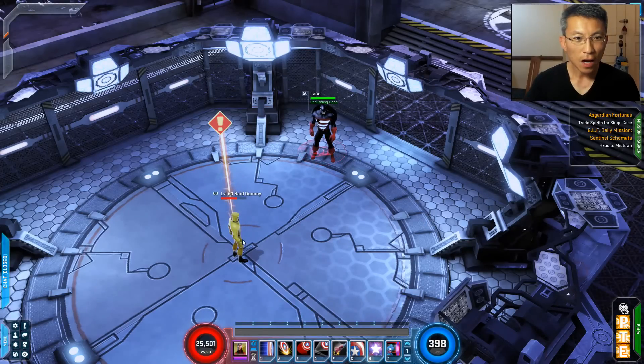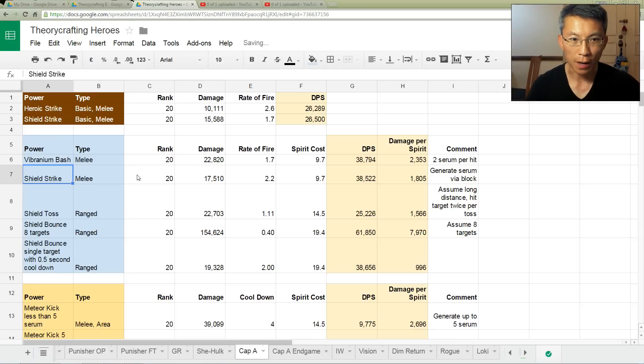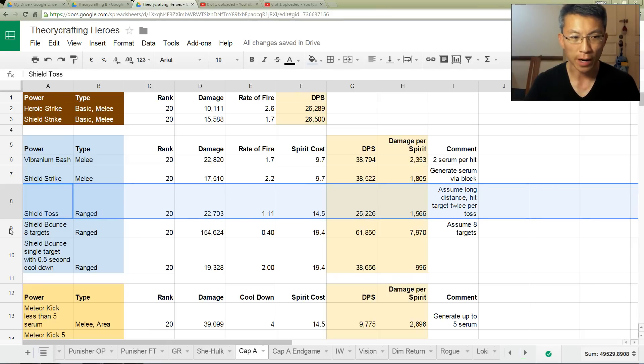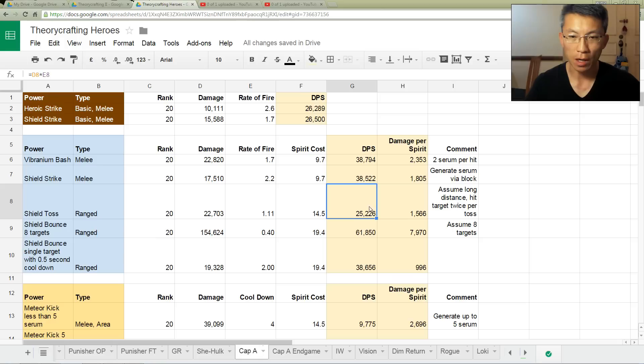Let's look at some numbers for Captain America — these are all rank 20 without gear, omega, or hero synergy. Vibranium Bash does about 38,000, which is very comparable to Shield Strike, although Shield Strike hits faster but deals less damage. I prefer Vibranium Bash because I need Serum generation quickly. Then looking at Shield Toss versus Shield Bounce — for single target purposes, Shield Toss is quite good but it depends on distance. You have to get close anyway, so I prefer the Torque Shield Throw.